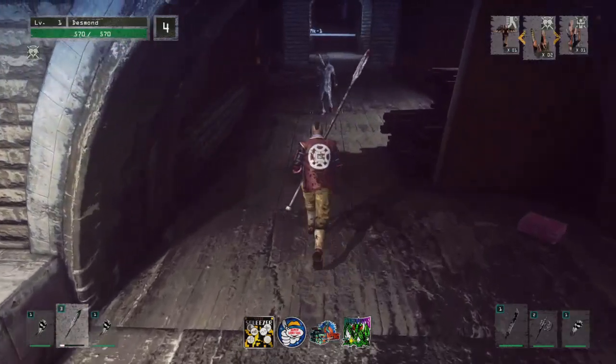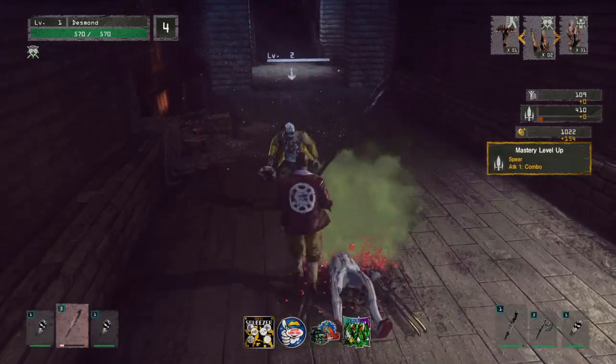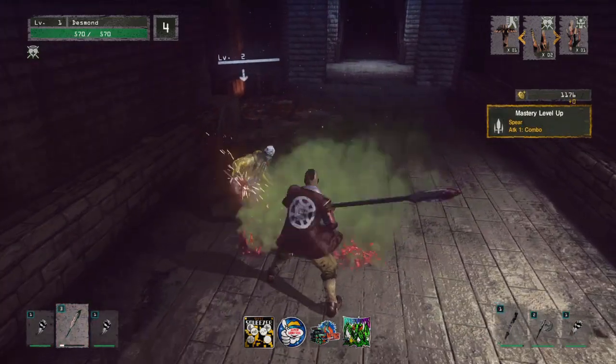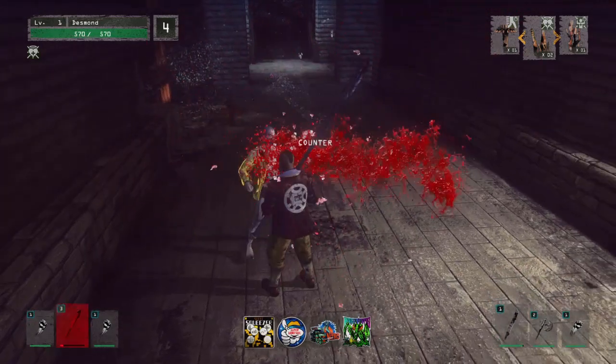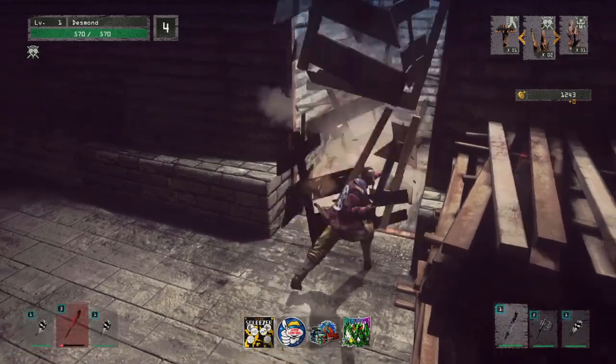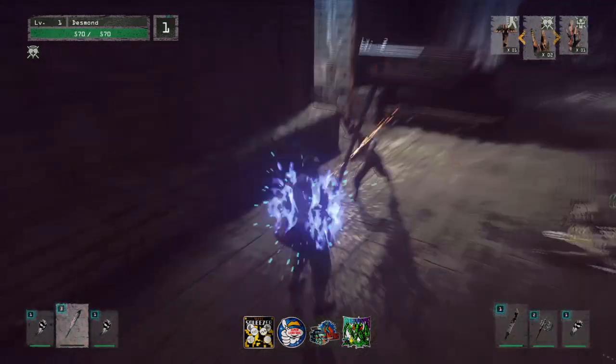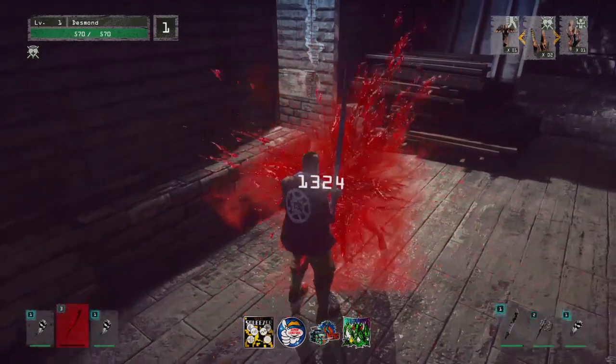Number 6 — we have the Spear. Why not? It's a good weapon. It's got good range, damage is quite nice. Its rage attack is a straight-up lunging stab, where you put your handle a little lower to the actual handle of the spear — it's got really nice damage. It's a good weapon.